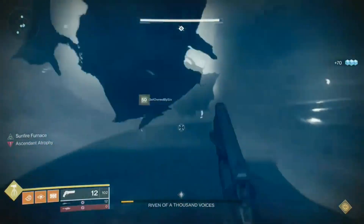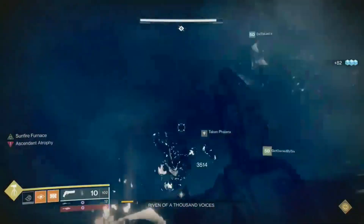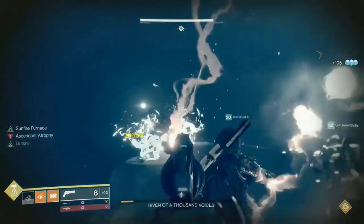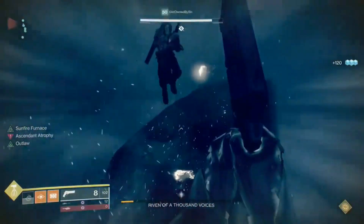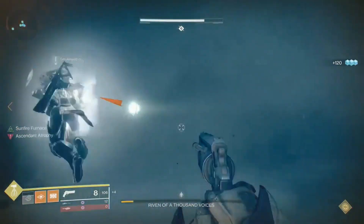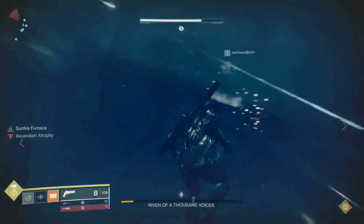For Supers, if you aren't doing the debuffs, Celestial Nighthawk with Bottom Tree Gunslinger is the best for Hunters — pop that right before you start Rockets. You can use Hammers on the Final Stand for some DPS since she doesn't have any eyes. Another Well of Radiance isn't bad to have for Final Stand. Whatever you have left over, use on the Heart.